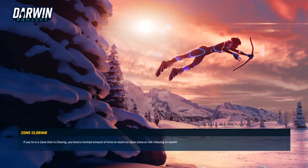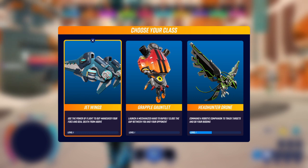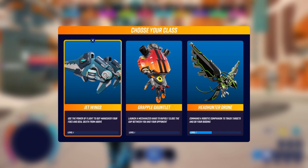Welcome to Random Generation Gaming. Today we are playing Darwin Project, a free-to-play obscure battle royale game for the PS4. I did a video on this game a long time ago when it first came out on PC as a free-to-play test, but now we're trying it on the PS4.